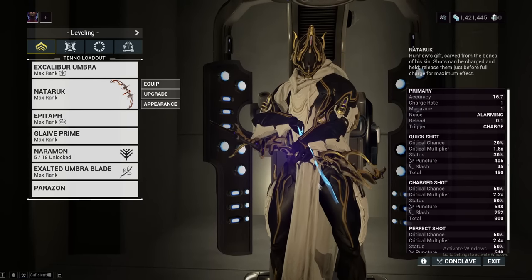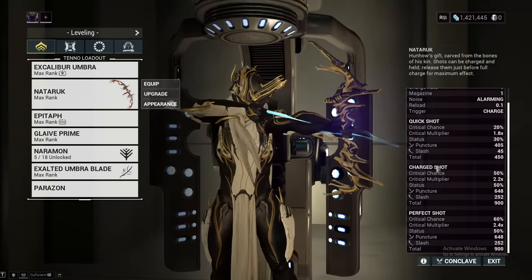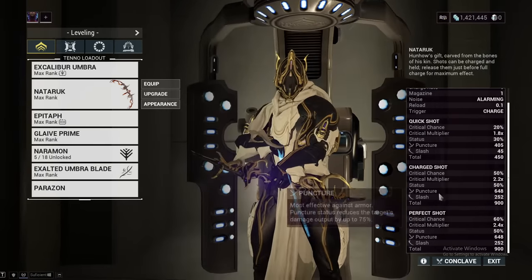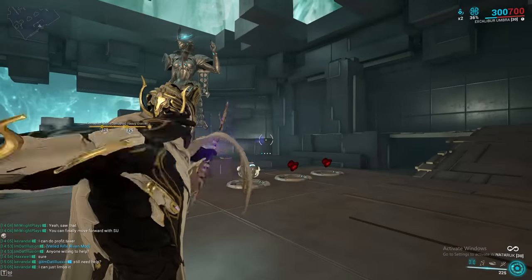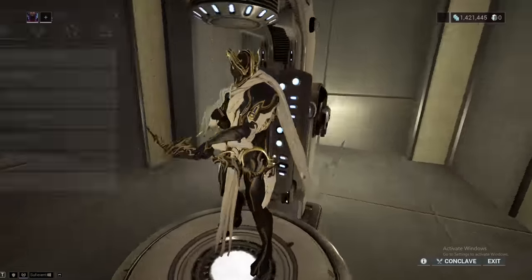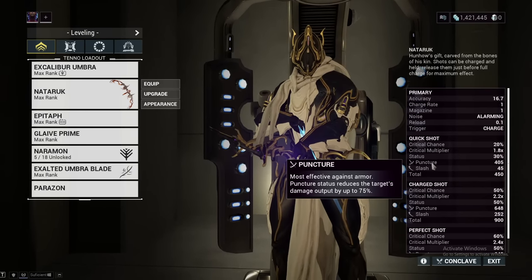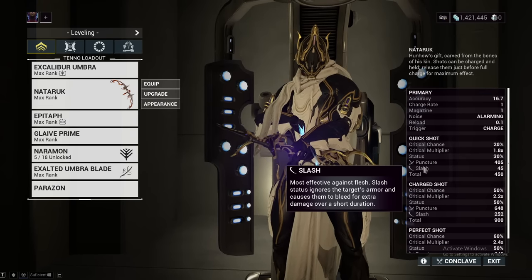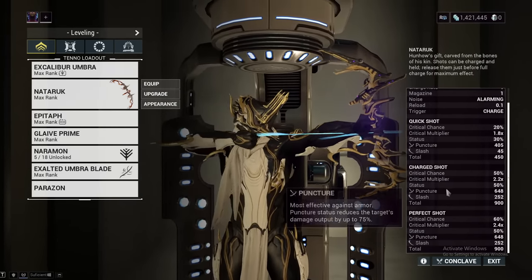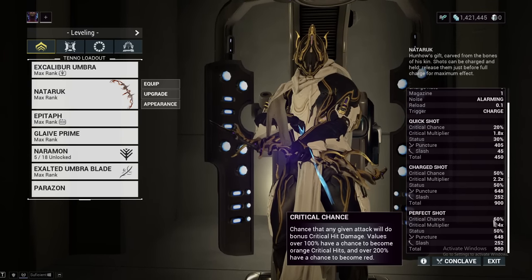Looking at the base stats of the Naderuk, you'll see that there are three firing modes: quick shot, charge shot, and perfect shot. The charge shot is when you hold down the trigger all the way, perfect shot is when you get that final one-third, and the quick shot is when you just tap it in the first two-thirds. The quick shot actually has a guaranteed impact proc, even though it doesn't show it here, so it can make use of things like Internal Bleeding. The perfect shot specifically has a base 60% critical chance, which is higher than the Kuva Chakkhurr.